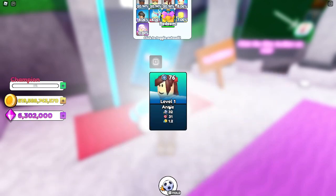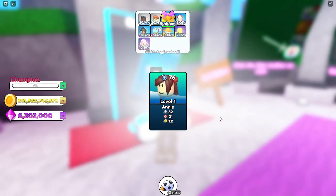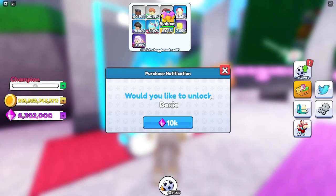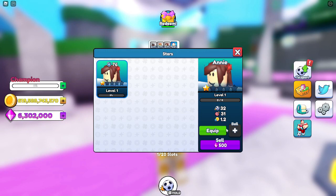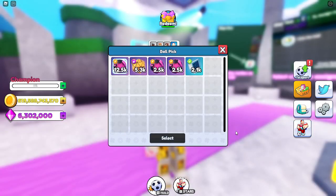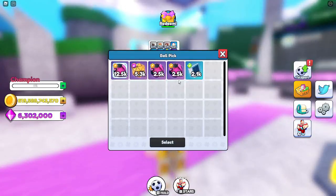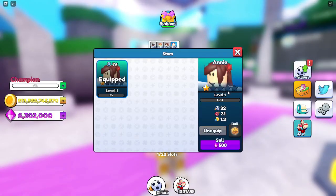Let's see what we get. I think we can pick one car — this is level one, 32 accuracy, and a 1.2 coin boost. This is the first part. We're gonna equip this one, and then we can equip a ball as well — let's select this ball right there.